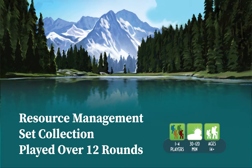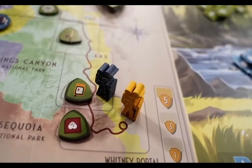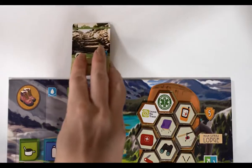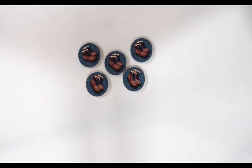The game plays over 12 rounds, and the main goal is to reach the end of the John Muir Trail. This is the only way a player qualifies to win the game. Every round, players have a number of actions they can choose to take with a limited number of action tokens. Players start the game with three actions each, but can gain additional action tokens throughout the game.